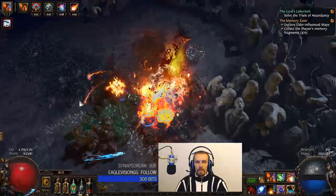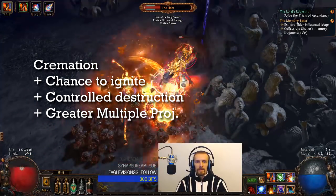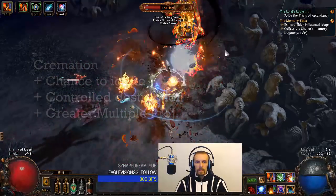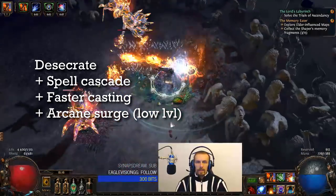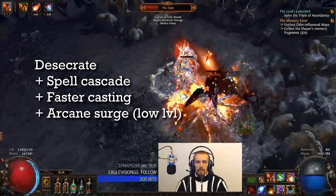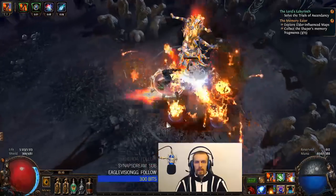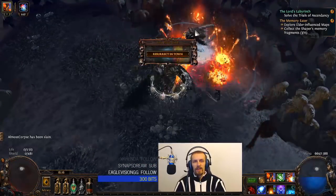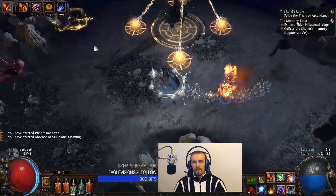Before you ask about Elemental Focus and Immolate, I am also using Cremation which is linked to Chance to Ignite, Controlled Destruction, and GMP. I mostly use this against bosses and tougher enemies. Desecrate is linked with Spell Cascade, Faster Casting, and a low-level Arcane Surge — in my case level 6. Without Faster Casting and Arcane Surge it may feel a bit clunky. Every time you cast Desecrate you also activate the Arcane Surge buff, which increases your spell damage, regenerates mana, and also gives cast speed.